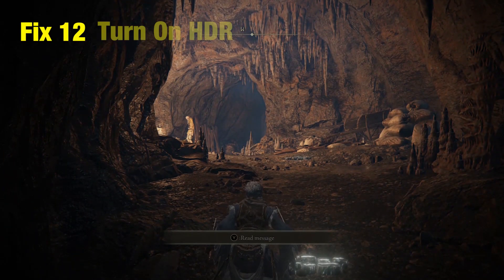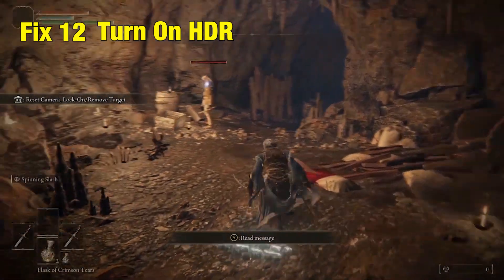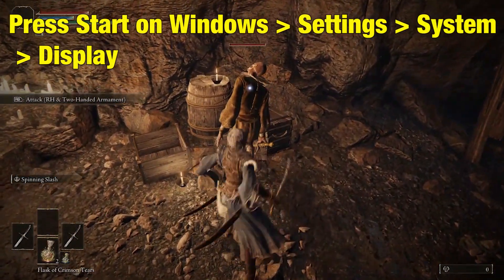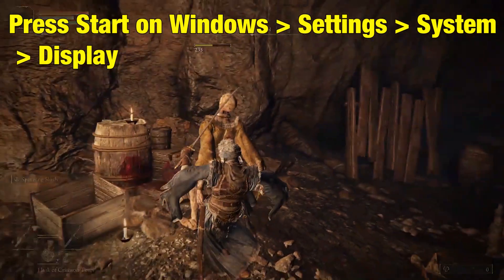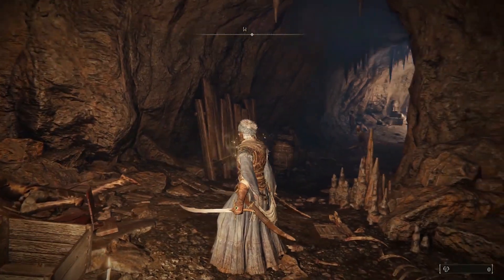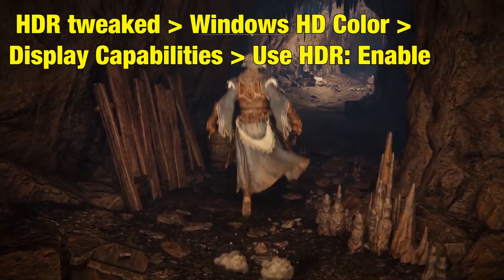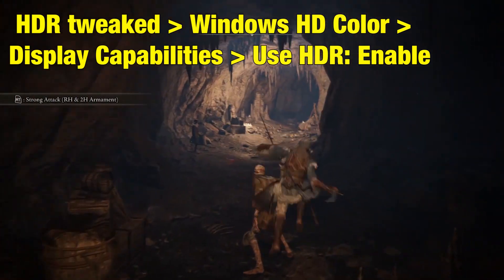Fix 12: Turn on HDR. Press Start on Windows, go to Settings, System, Display, and select the display screen that needs HDR tweaked. Under Windows HD Color and Display Capabilities, enable Use HDR and turn it on.